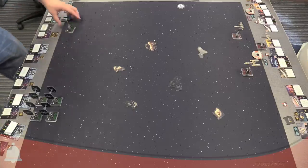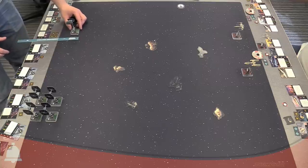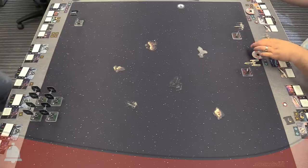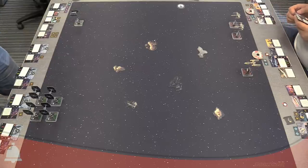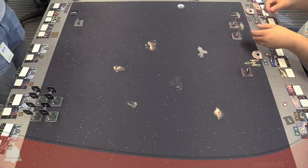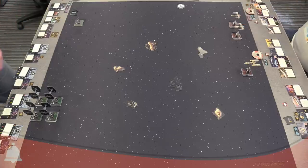He's giving me the Vader bait over there. You also get to choose whether your wings are open or closed when you place them, with the S-foils. You can close them when you activate — you could choose immediately as soon as you reveal your first dial to open or close them. I'm going to start closed. I want to go fast!